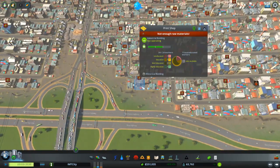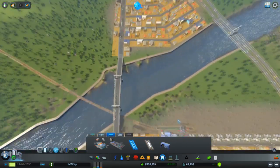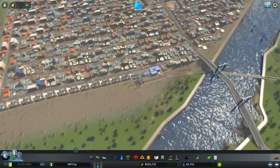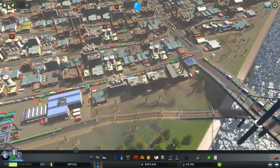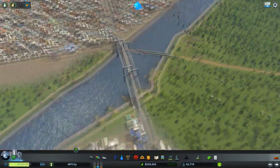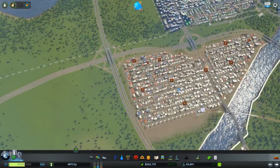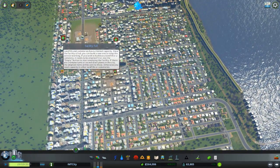There are so many problems with not enough raw materials. Those cargo train terminals would help I suppose, but they don't. Traffic is piling up — thank you for the problem. Facility full. Oh god.